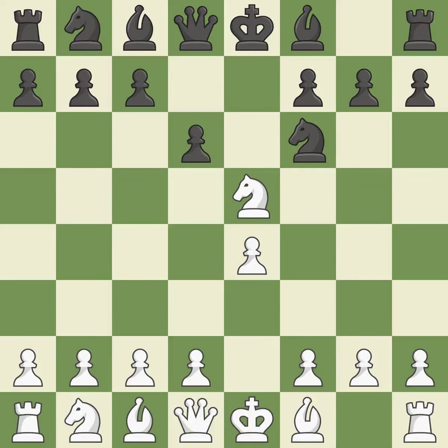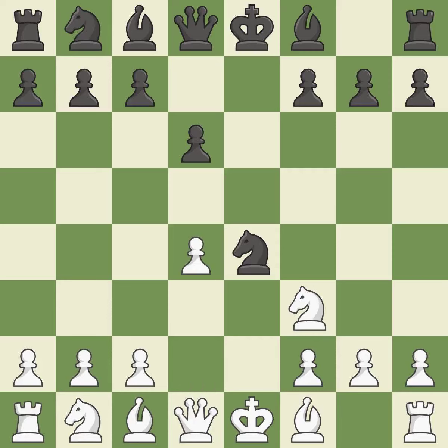d6 attacks the knight on e5 and allows the light-squared bishop to develop — it is best. Nf3 returns the attacked knight back to the f3 square, where it supports the d4 square and fights for the e5 square — it is best. Nxe4 captures the e4 pawn and places the knight in the center of the board, where it controls many important squares — it is best. D4 takes space in the center, controls the e5 and c5 squares, and allows the dark-squared bishop to develop — it is best.